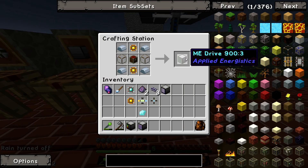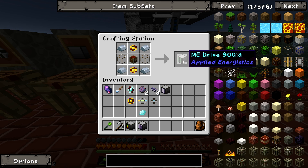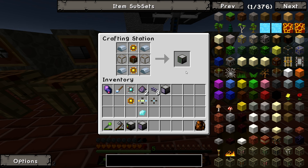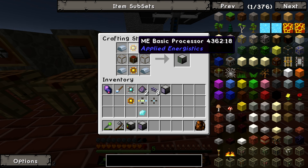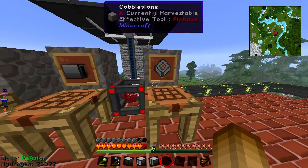Now we're going to make the ME Drive — this is what you put your hard drives in. You can have lots of these attached to your network, and each can take about eight or ten hard drives. That storage space is entirely scalable — however many you want to pile in, you could store hundreds of thousands of items. It's two Basic Processors, a chest, a couple of glass, and iron ingots.